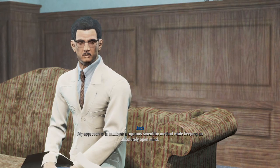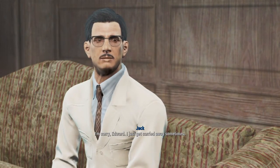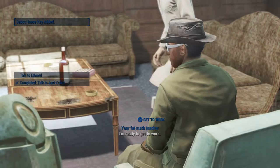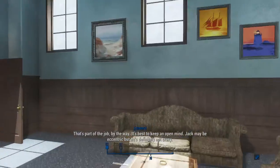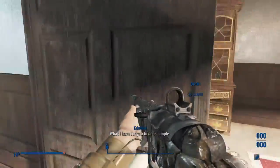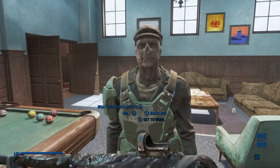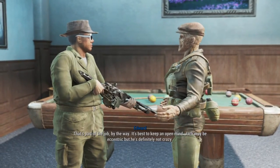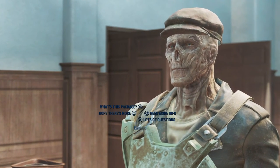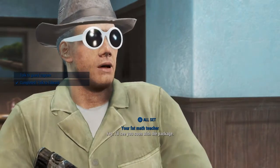I'm glad to hear you say that. Jack may be eccentric, but he's definitely not crazy. The job I got for you is sick. Edward, I still need to give you your assignment. Can we play pool? I'm ready to get to work. Good. It's best to keep an open mind. Check in with Marie. You're all set. I'll see you soon with the package. Good luck. I just skipped through half of their dialogue.